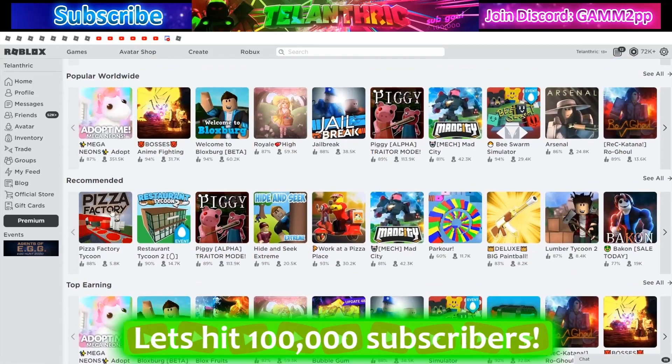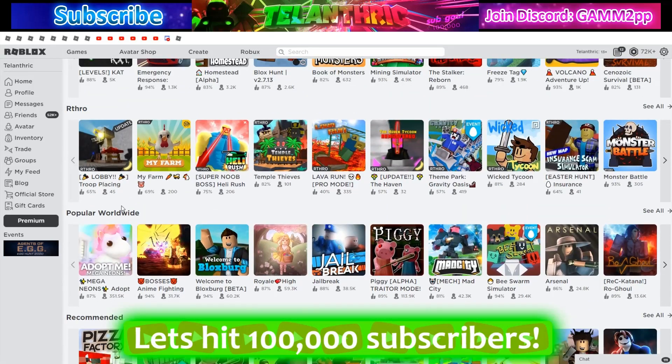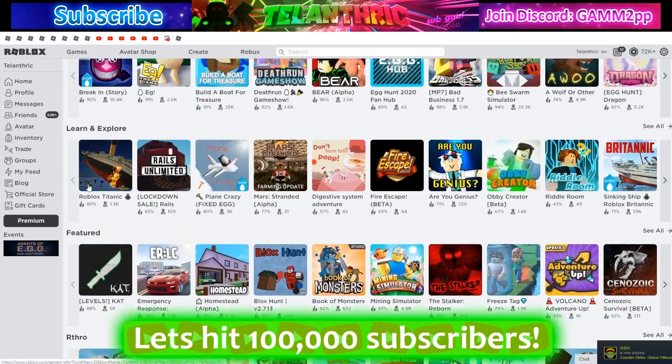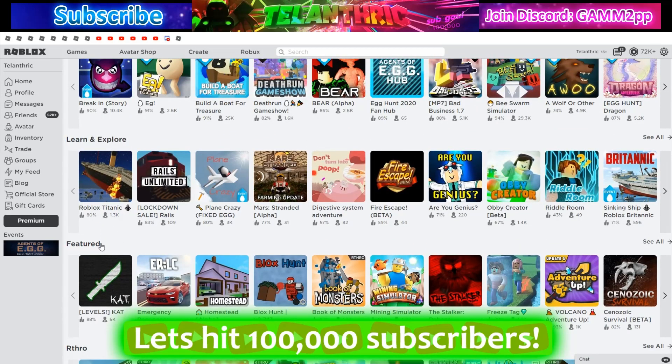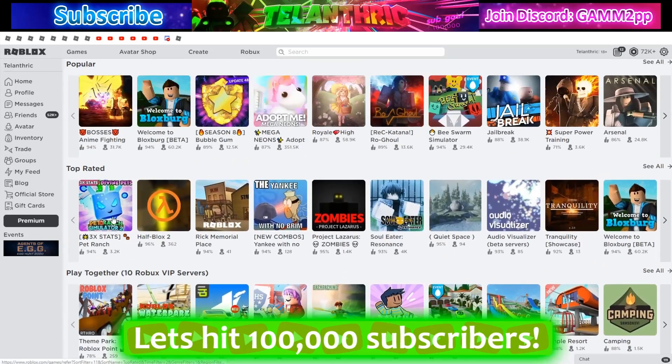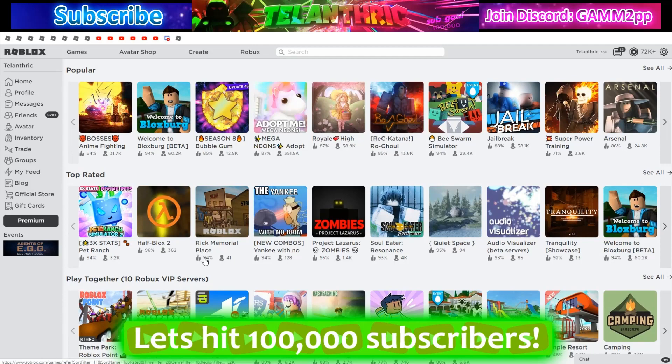The simulator, tycoon, obby, fighting, adventure, and roleplay categories are okay. Top earning, recommended, and popular worldwide are kind of okay, though a bit off. Featured is just random — I don't know how games even get featured. Learn and explore, Egg Hunt, and Play Together are all good. But what we're mainly talking about today is the 'Popular' and 'Top Rated' categories, which are both very broken.